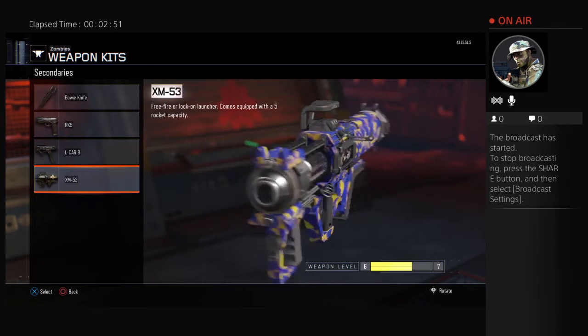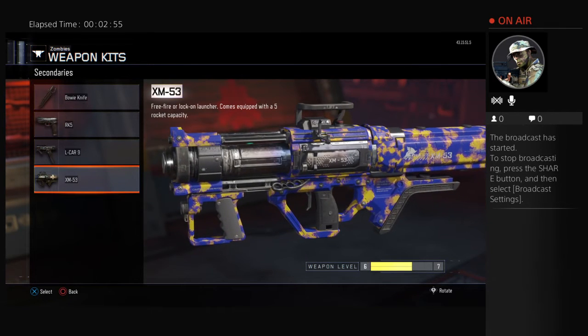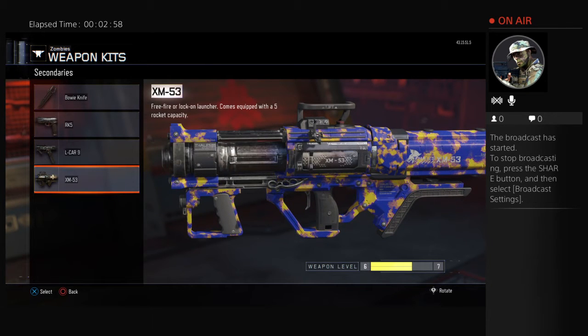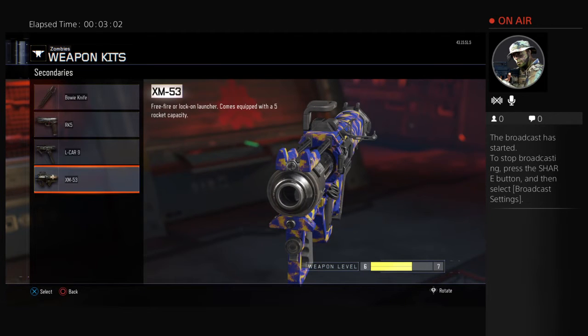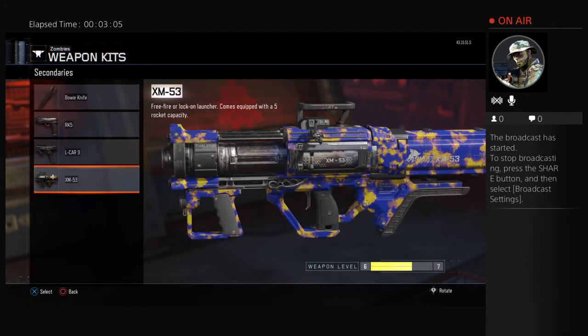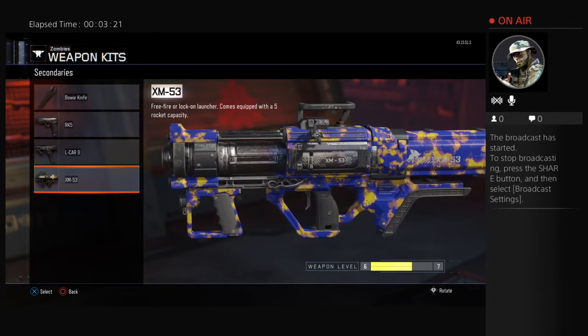Last but not least for secondaries, we have the rocket launcher, the XM-53. Only fires one rocket — lock on or free fire. Once you get this from the mystery box, it has 21 rockets: one in each clip and 20 in the stockpile. Basically what this does is blows up the Zombies. Just be careful not to aim it at yourself, because you take damage from it — just like the Wonder Weapon.